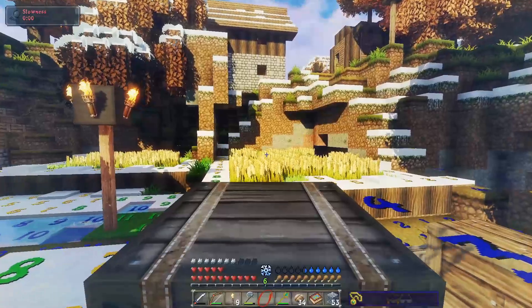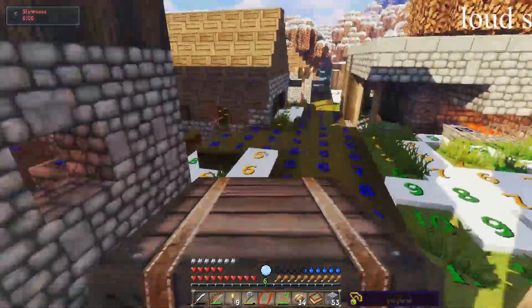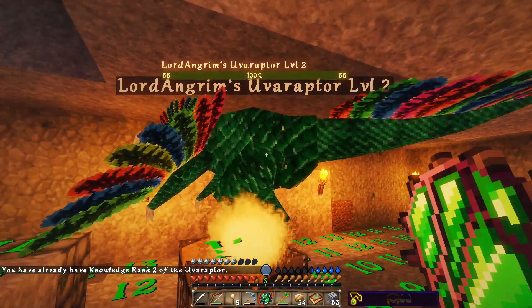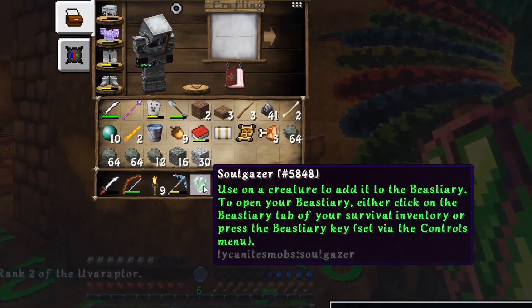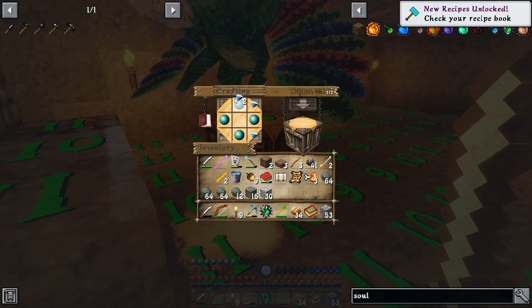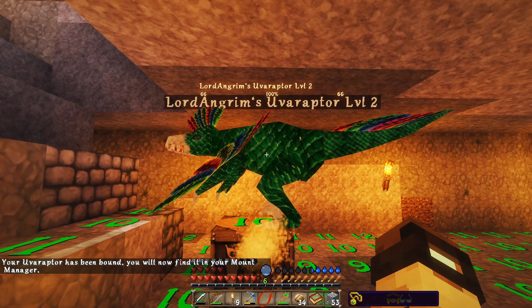Is it possible to carry a chest while riding a mount? I really hope that's possible. If I jump I can simply walk fine. I'm just going to soulbound this guy. You already have knowledge rank 2, but I want to soulbound him. Oh, that's not how you soulbound him — you need a soulgazer to do it, and even more diamonds. Ultra Raptor has been bound — you will now find it in your mount manager.